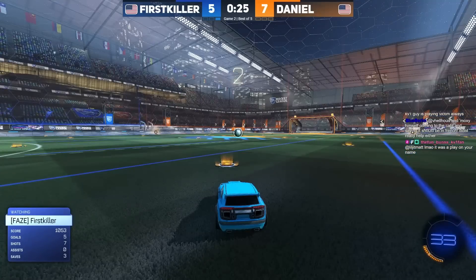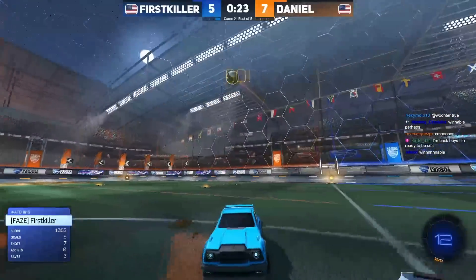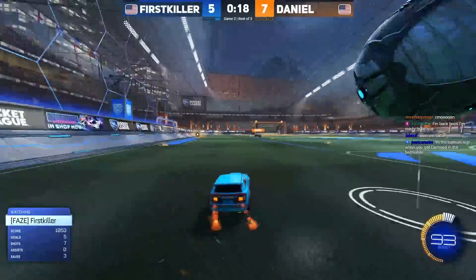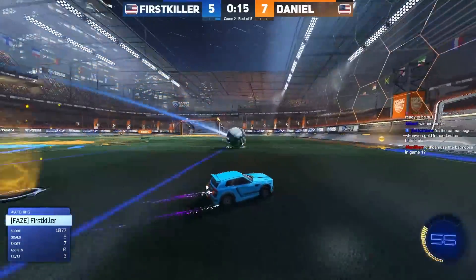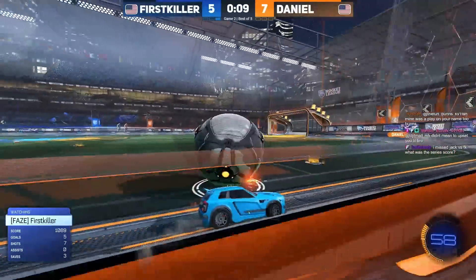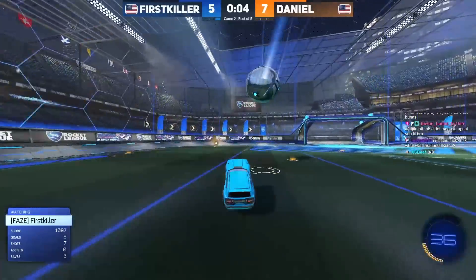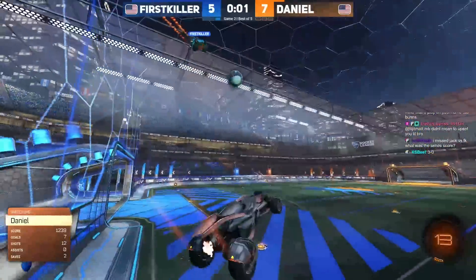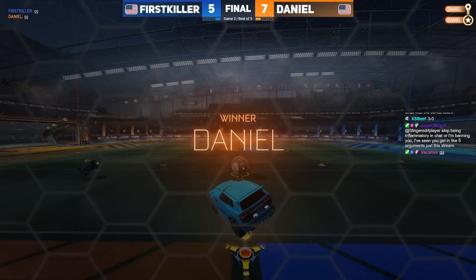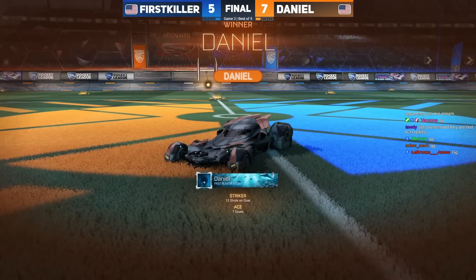I've seen this happen so many times in this event — somebody seems like they're about to walk away with a game, and then a few quick goals and all of a sudden it's possible. First killer needs something quick, so he launches the ball back to the orange half and continues to just slam the ball hoping for an immediate opportunity, but it never really comes. The game will end in favor of Daniel. First killer one last chance on the sidewall redirect — Daniel evens the series up, stuck with the batmobile and it works. 1-1 in the best of five.